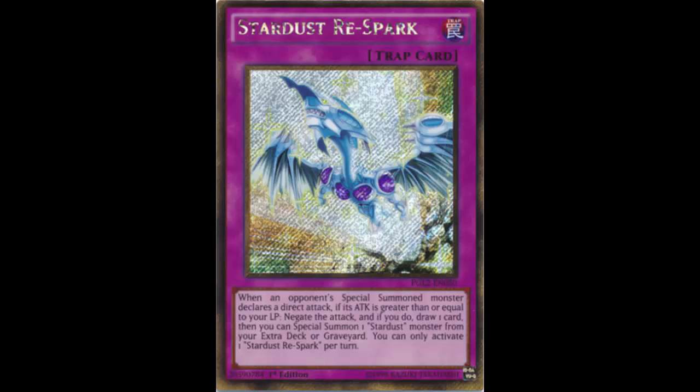Welcome back to another episode of the card review. We're looking at a card from Return of the Bling — I'm not sure if it's going to get much play, but I want to discuss it because I think it's pretty interesting. This is Stardust Respark. It's a normal trap card. When your opponent's special summoned monster declares a direct attack, if its attack is greater than or equal to your life points, negate the attack, and if you do, draw a card. Then you can special summon one Stardust monster from your extra deck or graveyard.